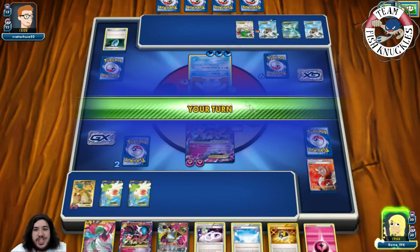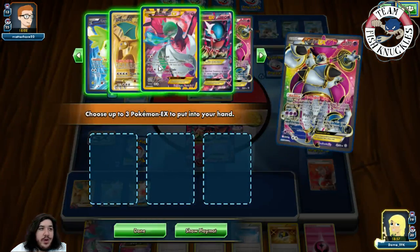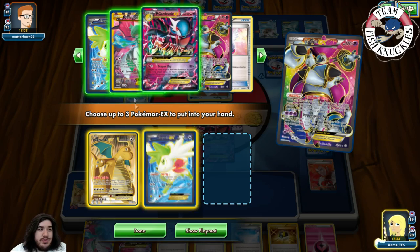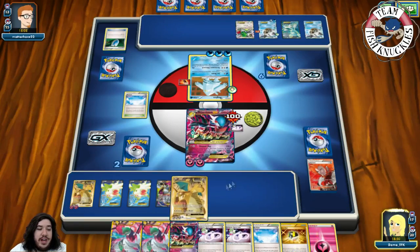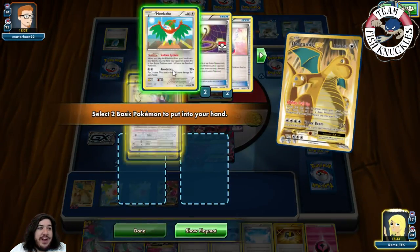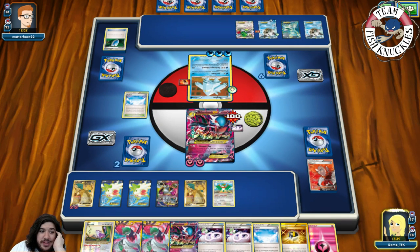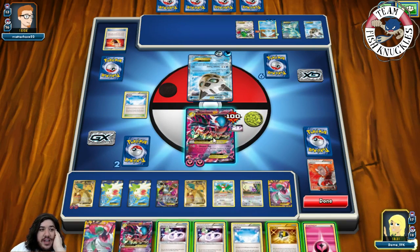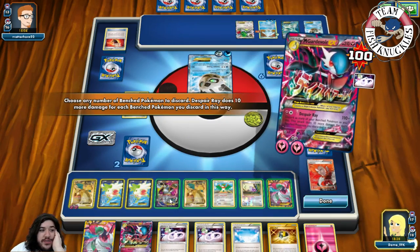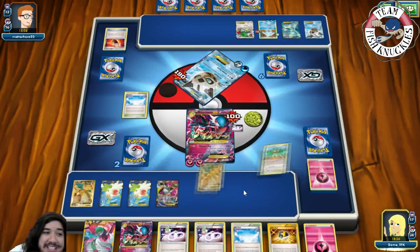We're going to Hoopa, use Scoundrel's Search for three EX Pokémon — grab just a Dragonite and a Gardevoir. Put those two cards in hand, put down Dragonite, use the ability to search for Rattata and Hawlucha — show those two cards to the opponent: 'I win.' Put down Hawlucha, play Rattata, and put down Gardevoir of War. Despair Ray — discarding one, two, three, four, five, six, seven, eight — 190 damage done to that Glaceon! This one Mega Gardevoir of War took six prize cards!